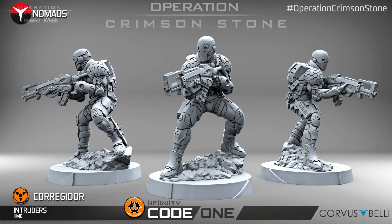A must for every Nomad player. Put your doctor or your pal — your ghost remote doctor — next to him, because this is the usual figure that dominates the table from a high position. It's a classic Infinity figure and we are so happy with the final result in the 3D render here.